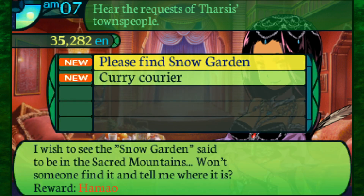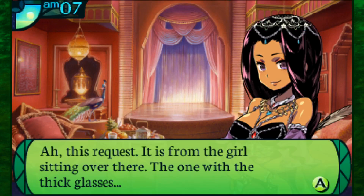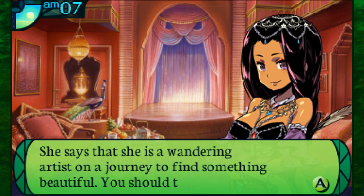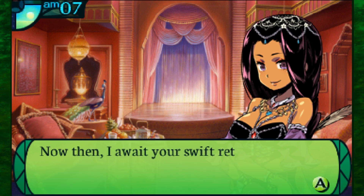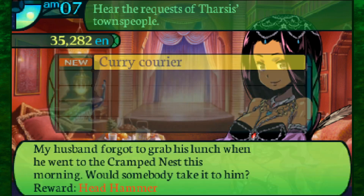And please find the snow garden - I wish to see the snow garden said to be in the sacred mountain, won't someone find it and tell me where it is? This is another one of the con quests. Normally he is the guy who asks me for such locations, but actually this request is from a girl sitting over there - a civilian with thick glasses. She's a wandering artist on a journey to find something beautiful.